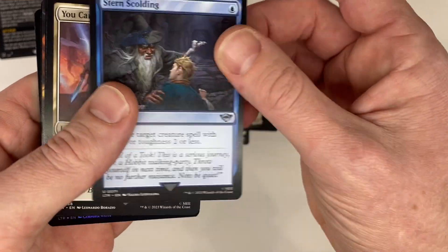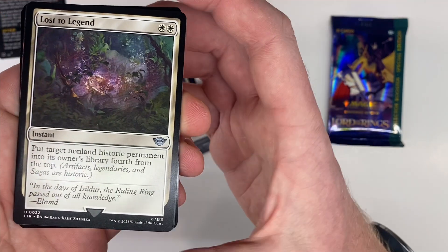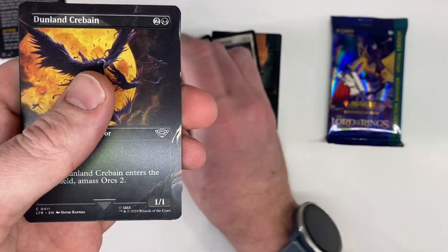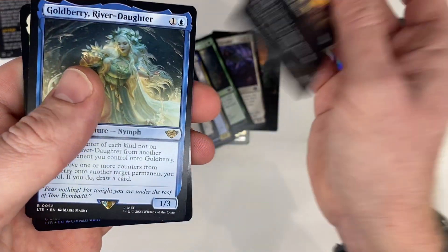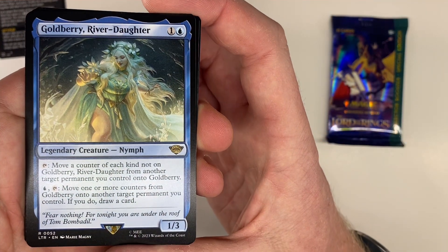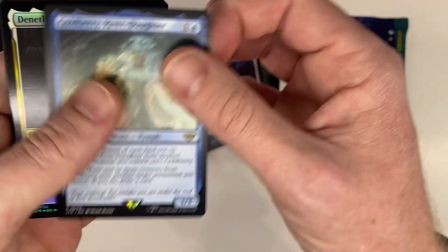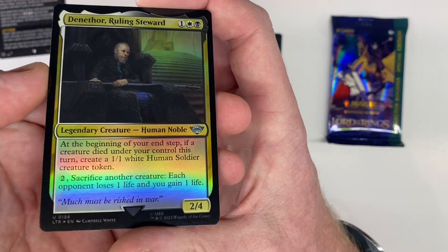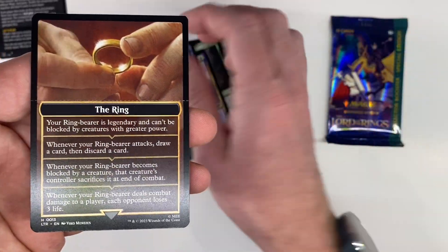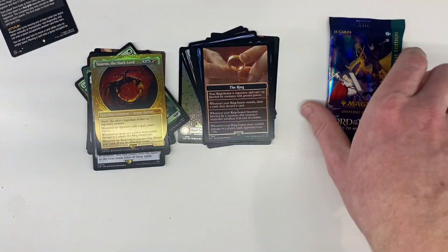Got that bird thing. Sternsgolding. You Cannot Pass. Lost to Legend. Dunlend Craven. Goldberry River Daughter — interesting. Denethora Ruling Steward. And the One Ring — little Luxe Card.